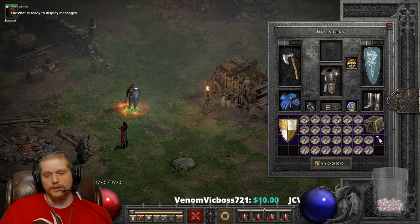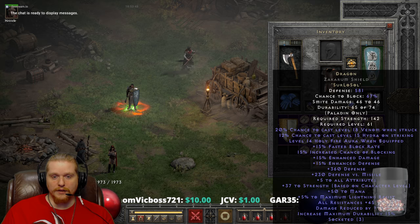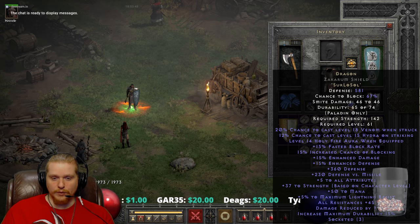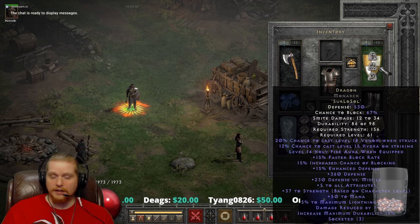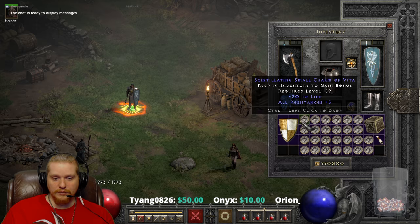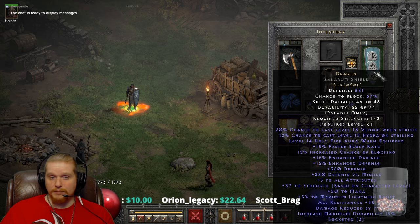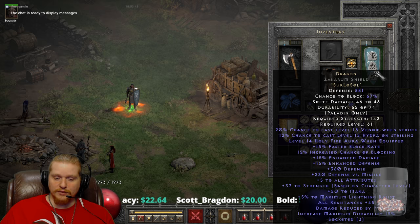Hello guys and gals, welcome to another episode of Runewords. Today we're talking about the runeword Dragon. Dragon is a very interesting runeword because, much like Dream, it can be stacked together with itself for a double effect. While it can be put in a paladin shield, it can also be put in a regular monarch shield. So if you're a paladin or a sorceress trying to run dual dragons, you can build this in a monarch and an armor, or in a Zakarum shield and an armor. The benefit of putting this in a Zakarum shield or any paladin shield is that you can have all resistances already on the piece of armor.